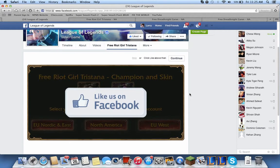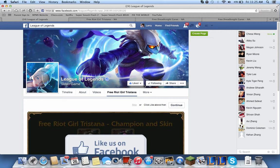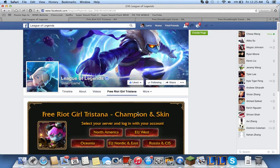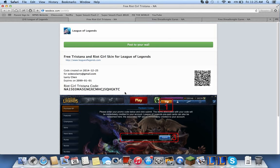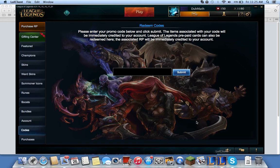So basically for Royal Guard Tristana, you just go to their Facebook page, log in, like them, and press continue. Once you press continue, you choose whichever server you're in — I live in North America so I'm gonna choose that — and you're gonna get a code. You put in the code and you can redeem codes right here.